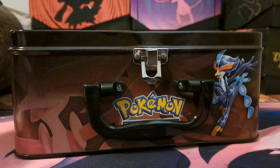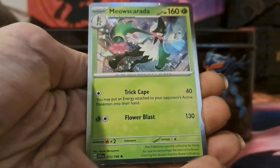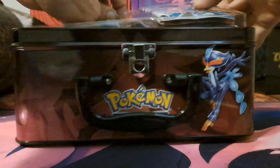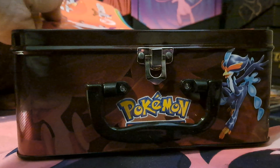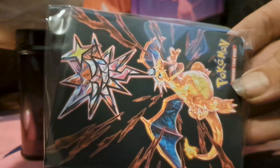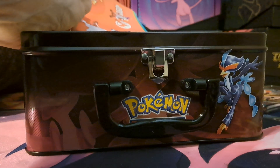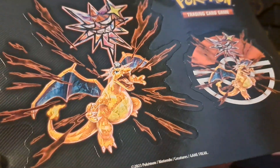It looks like there are three promos here. I'm going to keep the code. There's Skeledirge and Quaquaval. Just the packs. We also got a little mini binder, Chien-Pao — a hard ghost type — and then some stickers for the two starters and Charizard.